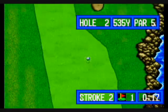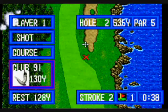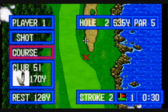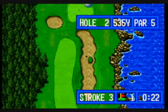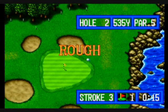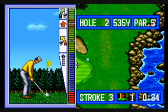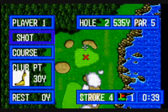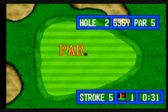You will see little white markers on the power meter — those are ideal spots to stop the marker on. There are little indicators: the arrow with the dotted line means a straight shot with not that much power. Then there is the hook to the left on that meter. After that, there is just an upward arrow — a stronger swing that is straight. And above that is the slice to the right.